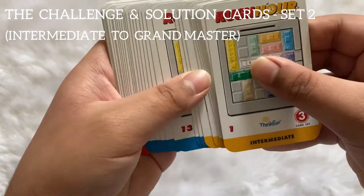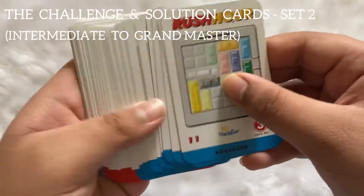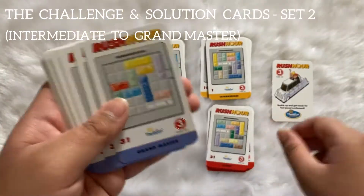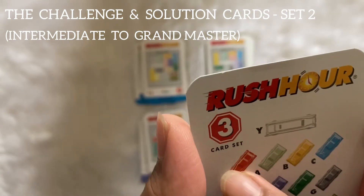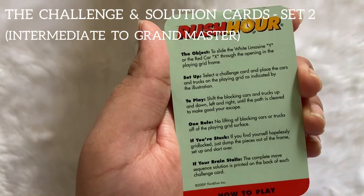These are the 10 intermediate level cards, these are the 10 advanced level cards, these are the 10 expert level cards, and lastly these are the 10 grandmaster level cards. This is the color code. There are two main cars — one red car and one white limo. At the back of this it's given how to play the game.